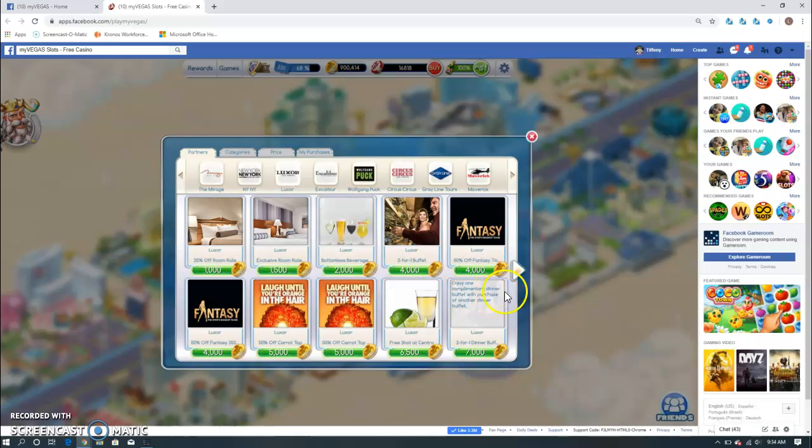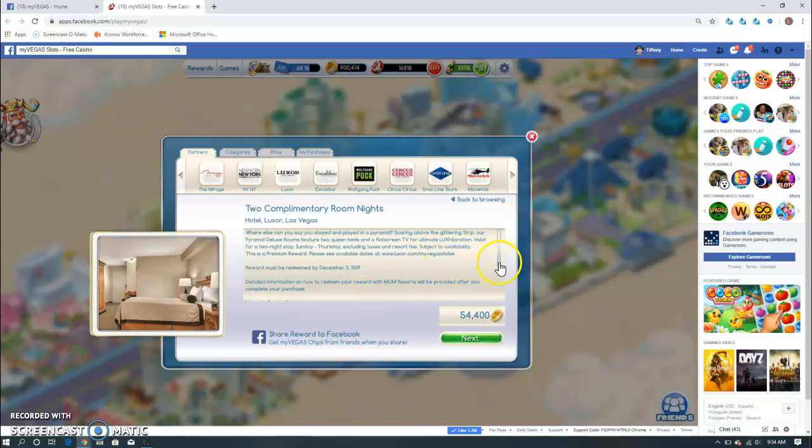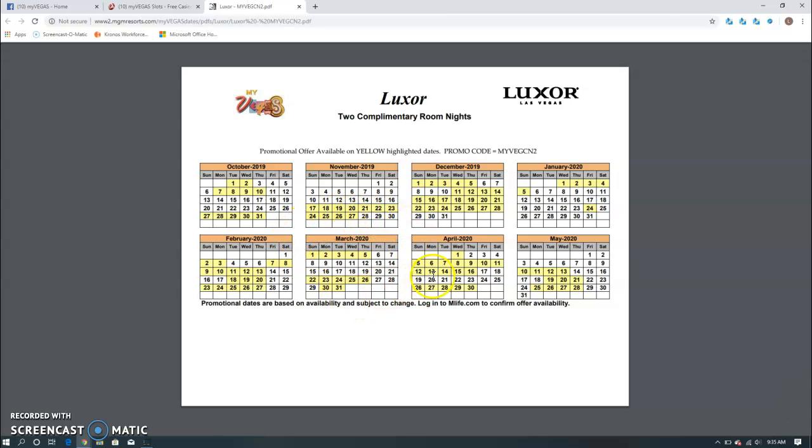The only thing is you have to read the fine print and make sure that they're available on the days you want. If I click on Luxor and want a one night or two night room stay, if you click on it and scroll down it'll say 'view promotional availability.' This is where I messed up the first time — I planned my trip first and didn't look at this, so the free rooms weren't available when I was going. So I always like to look at this first and then plan my trip. It takes you to the MGM resort site and shows you a calendar — anything in yellow are the days you can book, white ones are not available for a comp night.